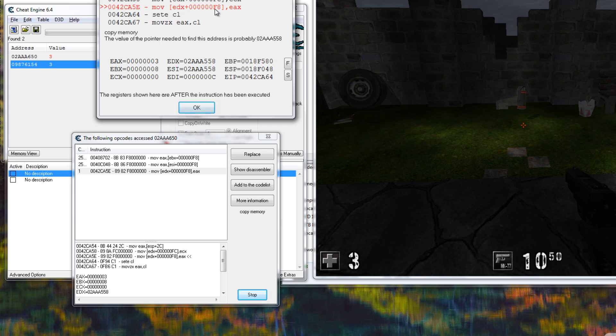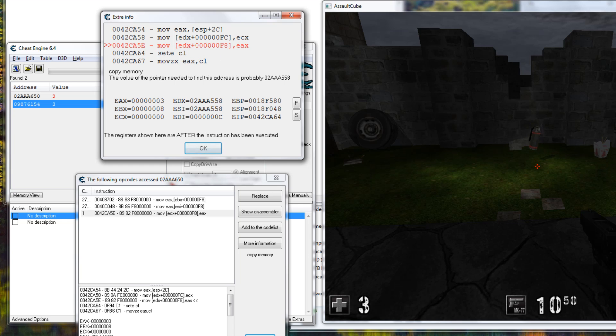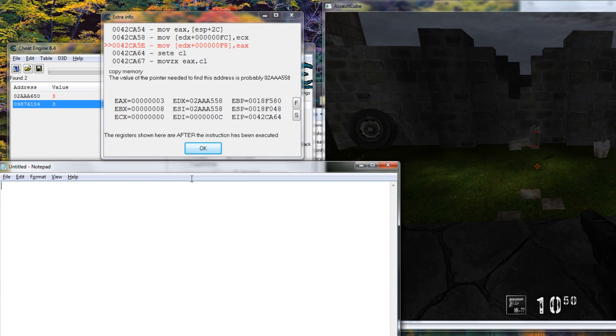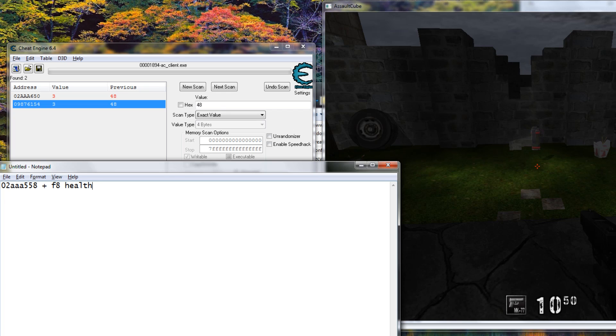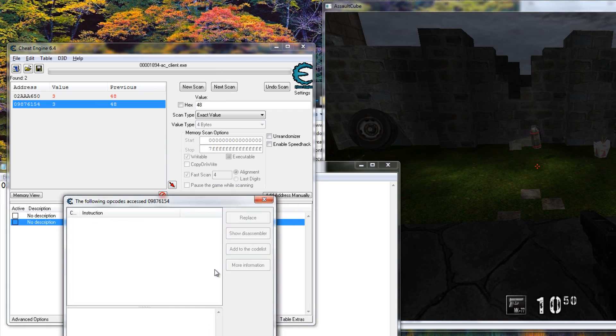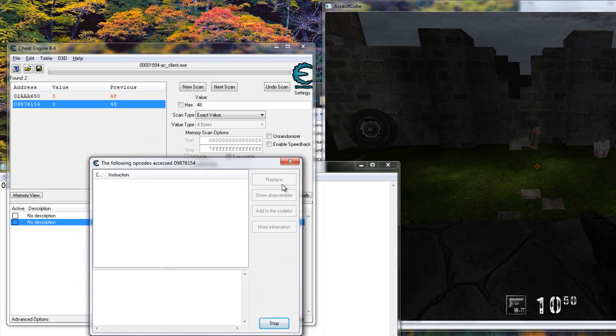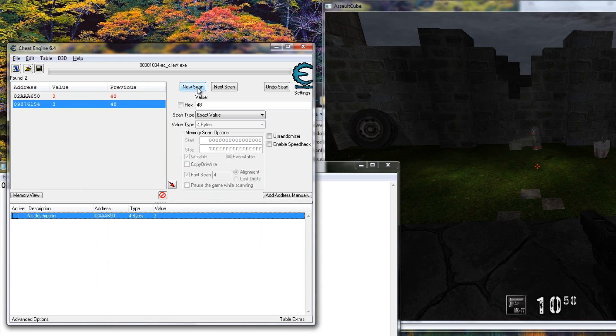What we can also see here is that the offset - EDX plus the offset is F8. So what we want to note down in a notepad is this address plus F8, and say it's health. We click OK and go back to Cheat Engine. Let me check this other address - oh, there's nothing going on here, so this one's probably wrong. So the first one was the good one.